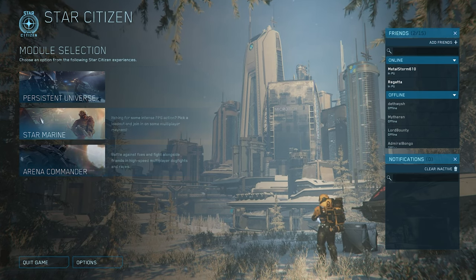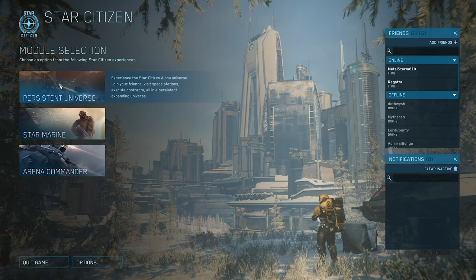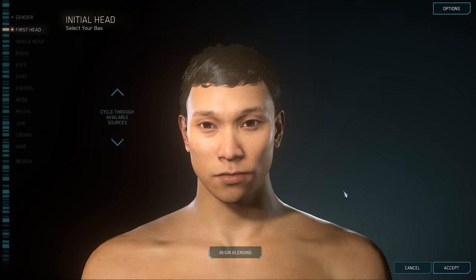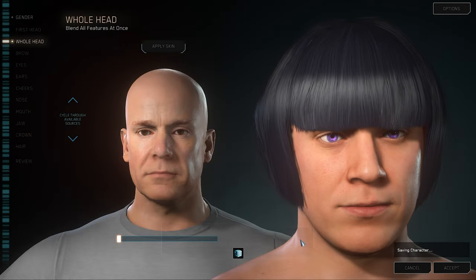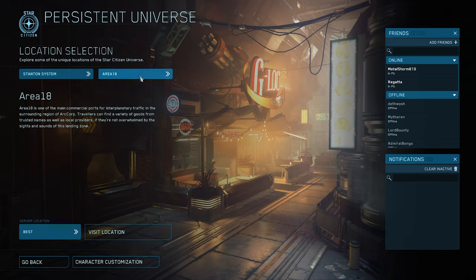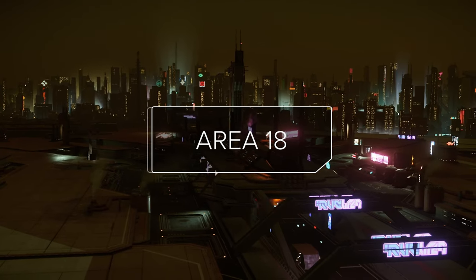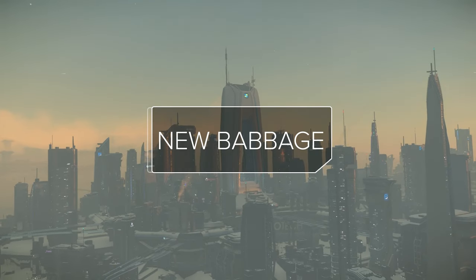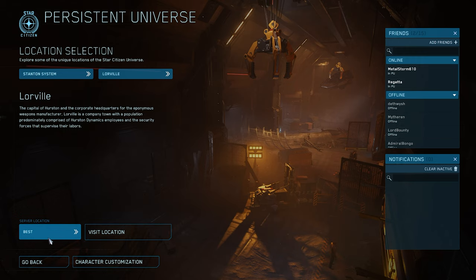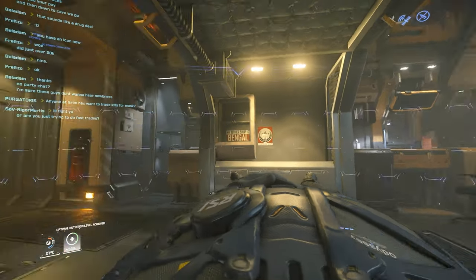On the main menu you have three options: Arena Commander and Star Marine are for practice, then you have the PU — Persistent Universe — you're going to click that. You can customize your character; for now we're just going to click Random. Then click Stanton System. You'll have three starting locations: Lorville on Hurston, Area 18 on ArcCorp, and New Babbage on microTech. We are going to start today at Lorville.